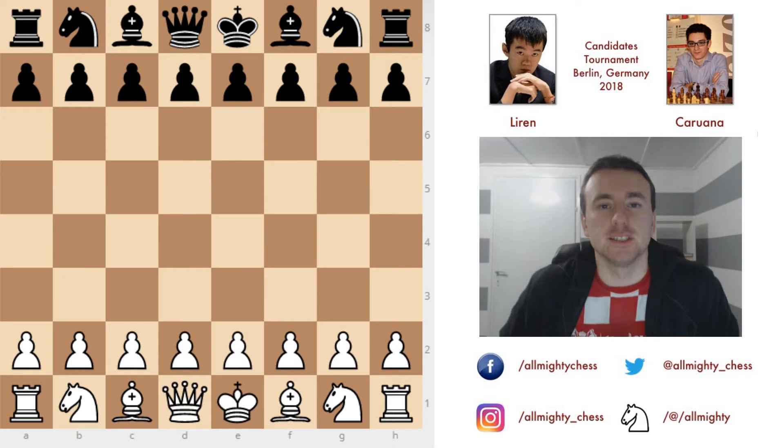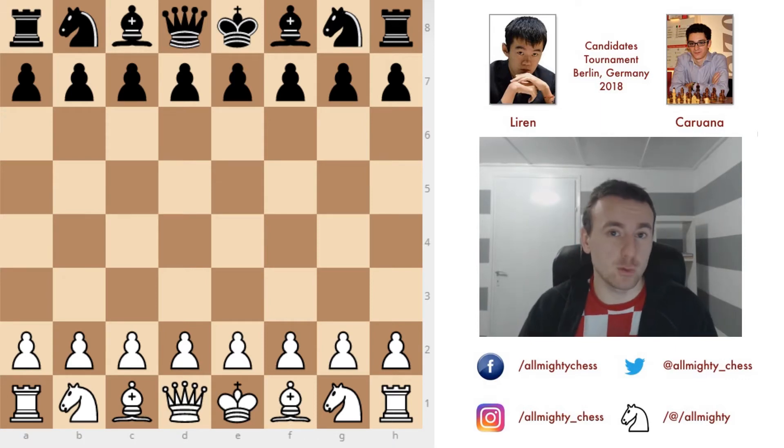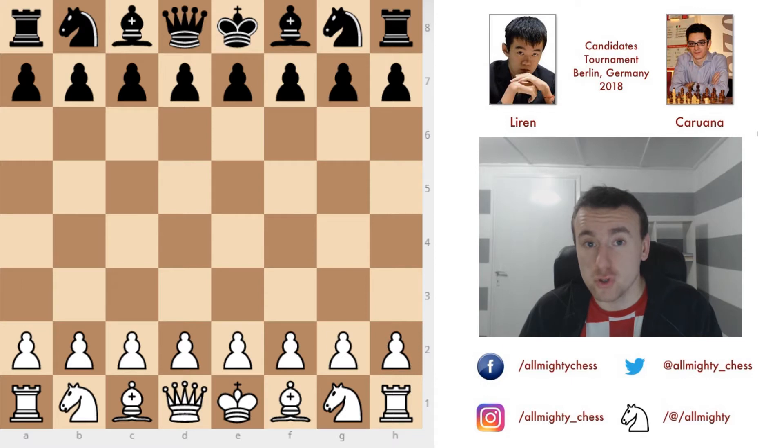Hi all, this is Ian Almighty and welcome to this video. We are back with the Candidates — today we have round two, which was not as decisive as round one. Only one game was decided. I wanted to show you the game between Ding Liren and Fabiano Caruana. Caruana enjoyed a beautiful victory against Wesley So in round one, while Ding Liren drew against Levon Aronian. I really look forward to this match since both players showed they are going to be looking for a win.